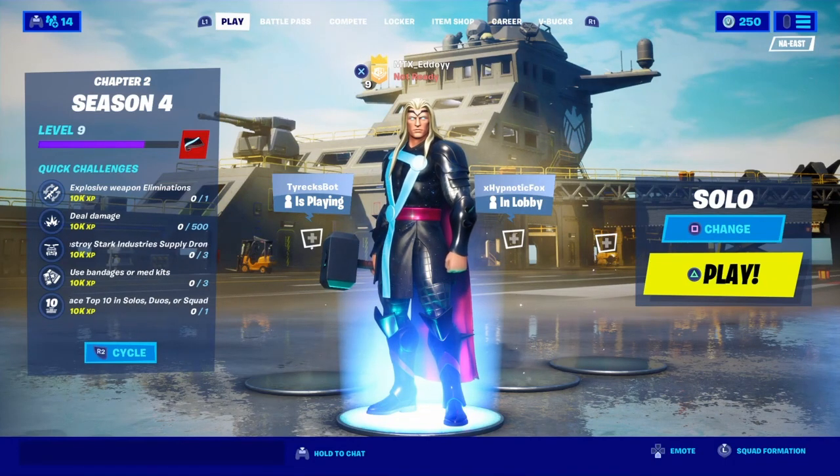I'm going to tell you everything new about this season. So right now I'm going to tell you what's vaulted and what's unvaulted. Vaulted this season are: every variant of the normal SMG, decoy grenades, stink bombs, purple and gold hunting rifles, every variant of the TAC shotgun, and every mythic from last season. What is unvaulted is: the Tactical SMG, Combat Shotgun, Pump Shotgun, boogie bombs, Port-a-Fortress, traps, bouncers, shockwaves. And there's also new things — mythics, which I'm going to get to later in the video — and also fire traps.